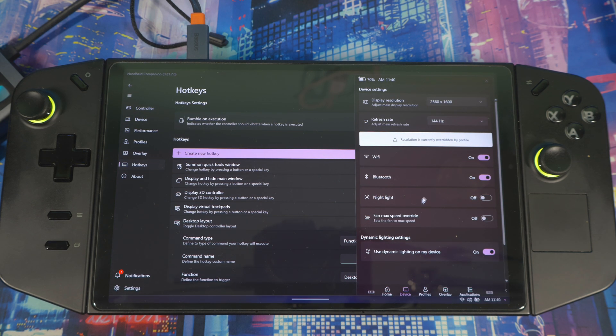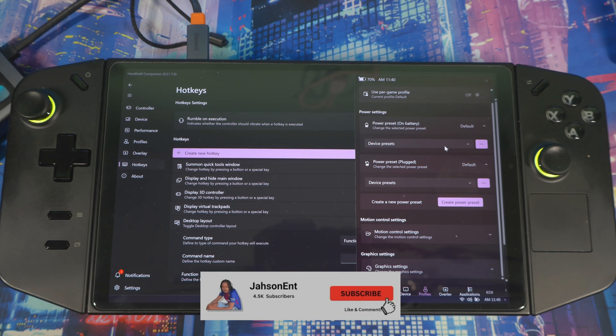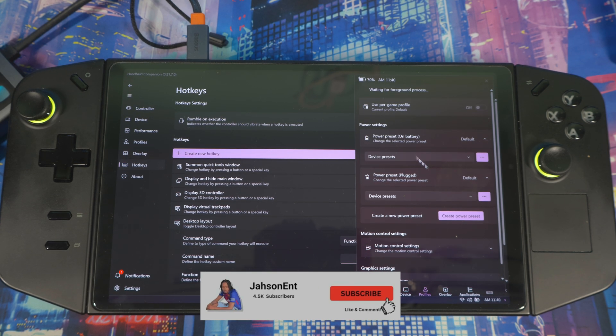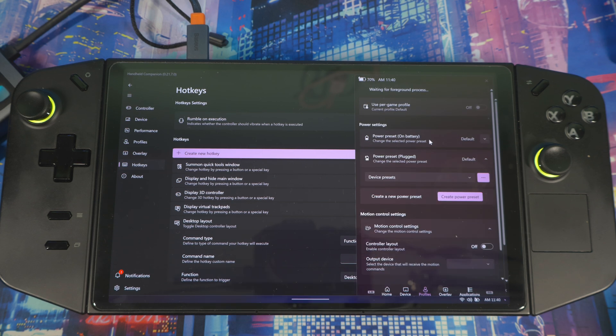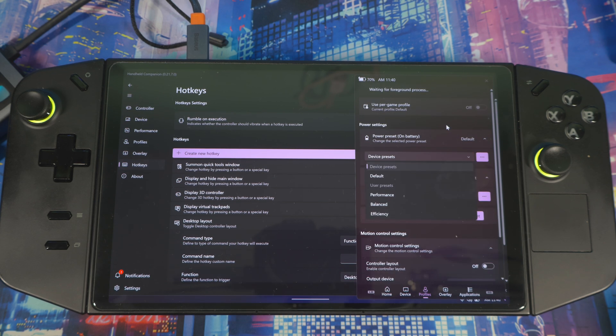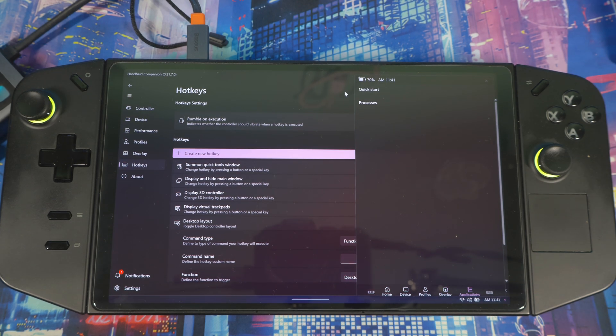Coming down in the quick menu, under Devices you can manage Wi-Fi, Bluetooth, night light, display settings, and refresh rate. Under Profile you can switch your active profile and adjust gyro or motion control settings. You've also got battery presets — performance, balance, and efficiency — and overlay settings where you can enable your FPS overlay in minimal, extended, or full mode.